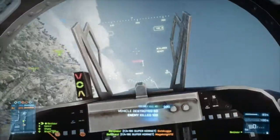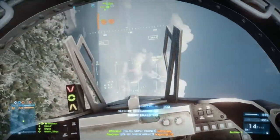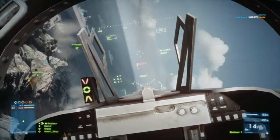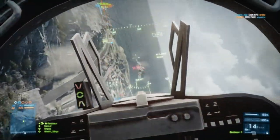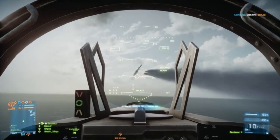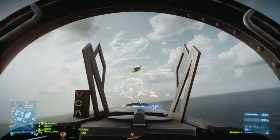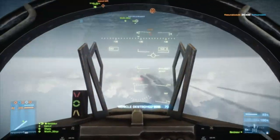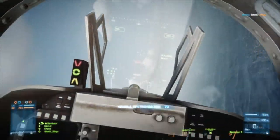Right there is a pretty douchey maneuver. I pulled up out of that attack run and saw that if I kept pulling up I would have been right in front of the enemy fighter. So instead I hit the air brakes and pushed the nose down to go underneath him, because I didn't want to risk him pulling off my teammate to chase me. Kind of douchey, but it keeps me alive.